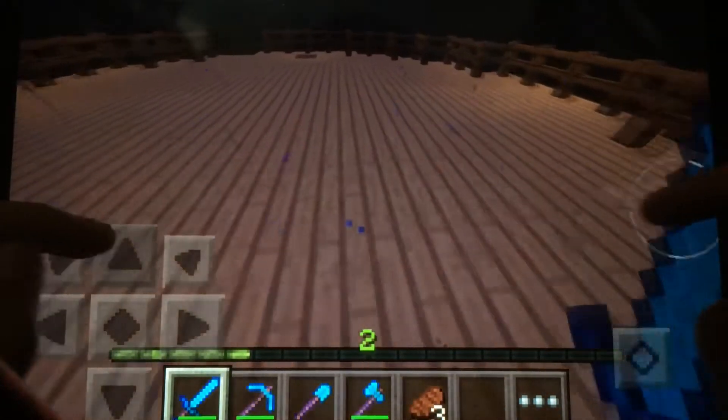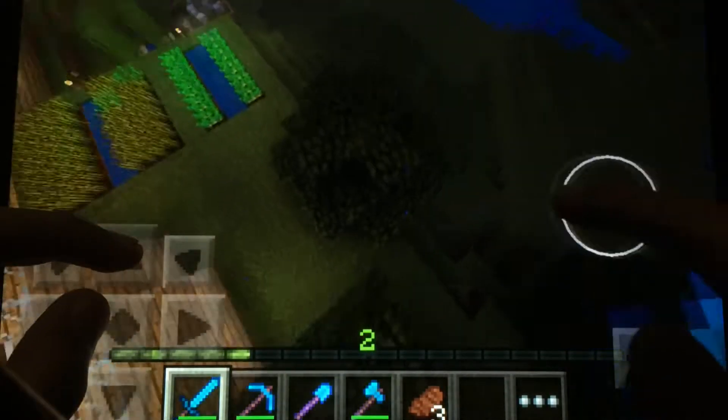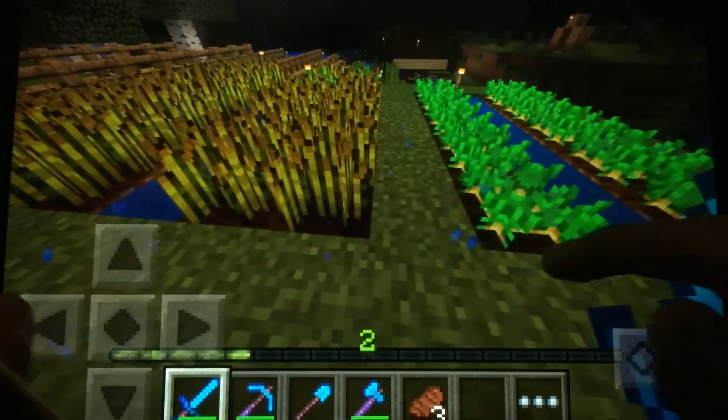This world is not very big because I haven't really done anything on this world. What you can do is go on these trees and drop down like so. Here we go - and here is my farm.